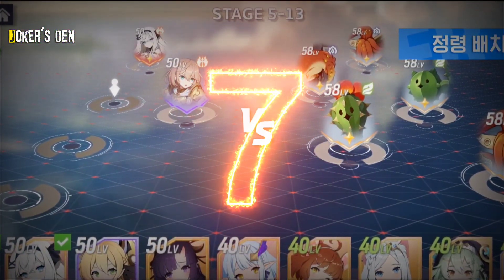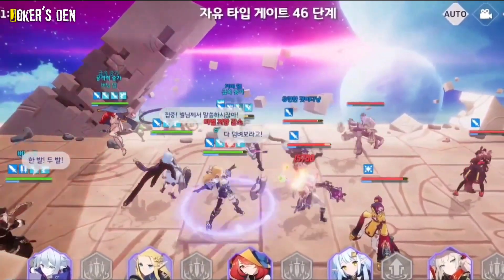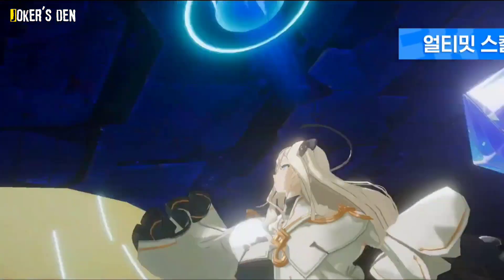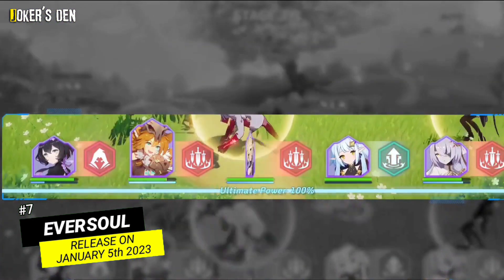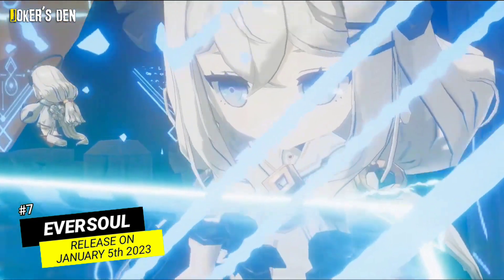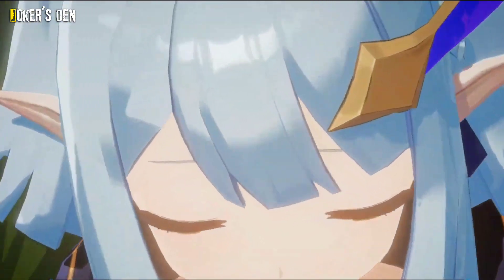At number 7: Eversoul. It's a mobile RPG set in a post-apocalyptic world that uses medieval fantasy at its core. Players will lead a squad of anime characters and there's a chance to increase a romantic bond with some of them via gifts and side quests. The game offers a very entertaining experience, as your victory depends as much on the quality of your souls as on the way you combine their skills. But Eversoul isn't only about fighting.